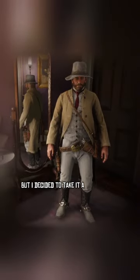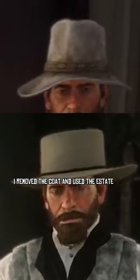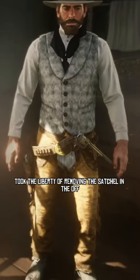This is what Echo wanted, but I decided to take it a step further for a more accurate Scruggs fit. I removed the coat and used the estate boss hat, gave him a black handkerchief, and added brown shotgun chaps. I also took the liberty of removing the satchel and the offhand holster.